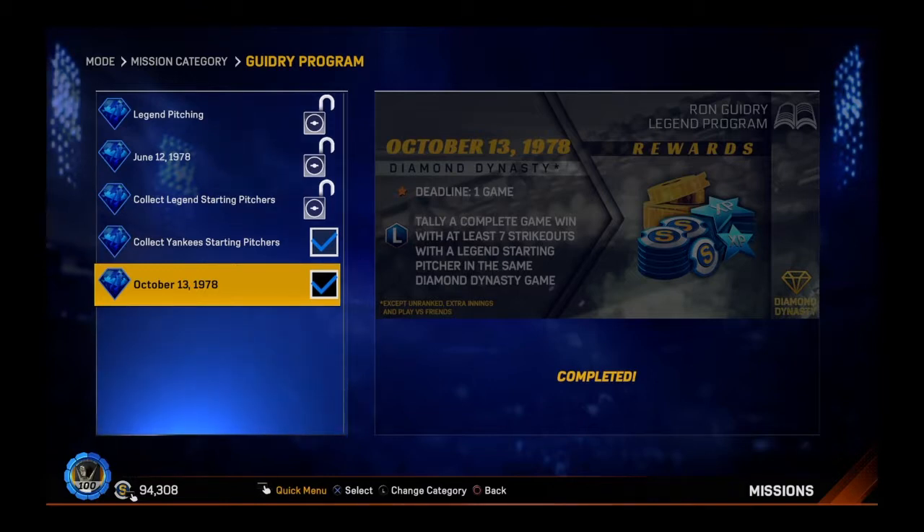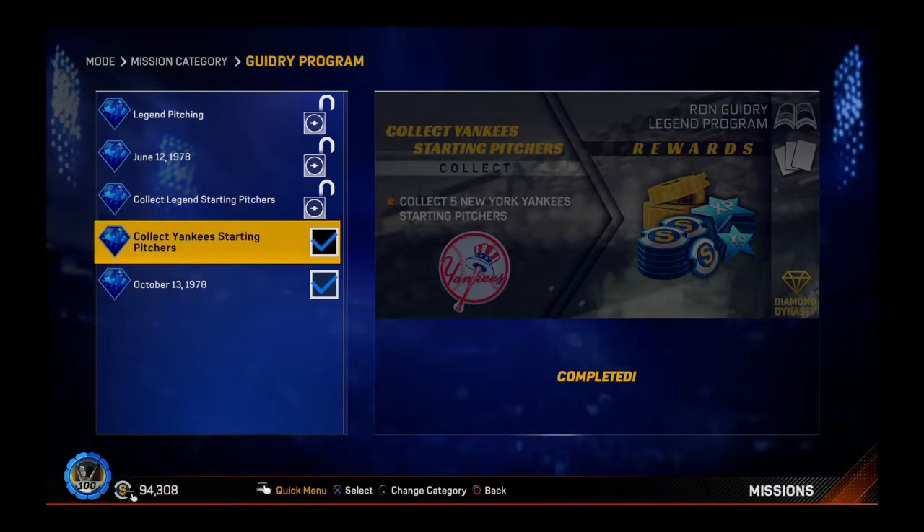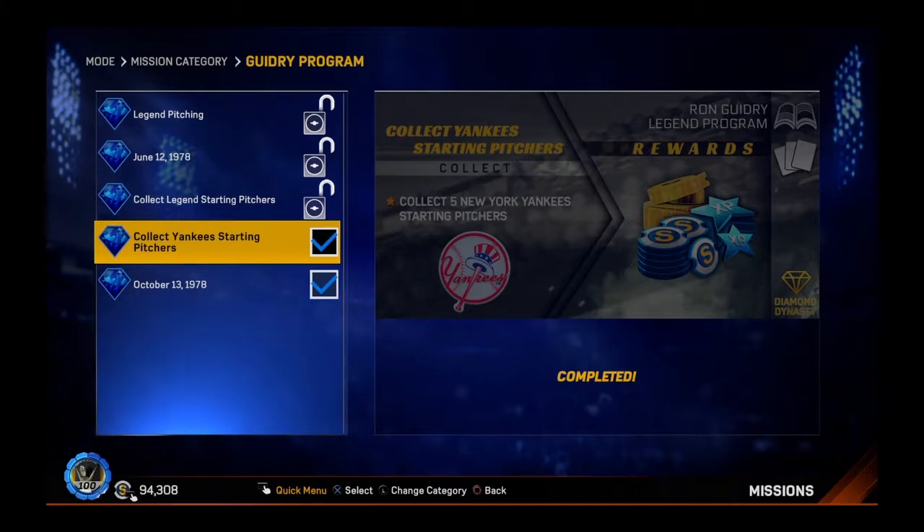I'm going to show you its ratings. We're going to check the Dynasty program. Hopefully we'll be able to get the Cal Ripken Jr. 99 overall. We're going to get maybe the Bob Feller 99 overall as well. So there's a lot to see — we'll have some program packs to open.